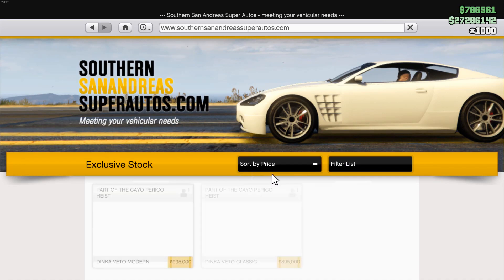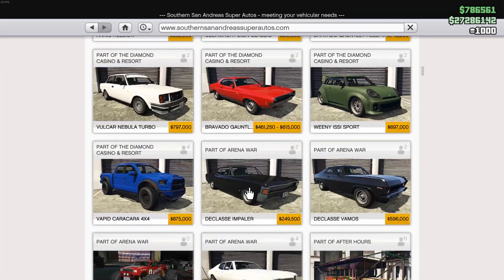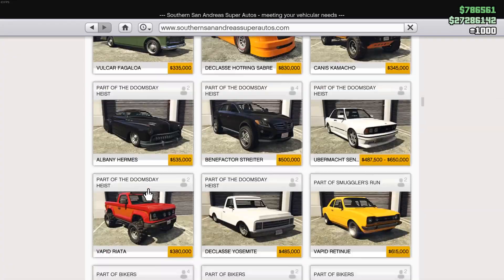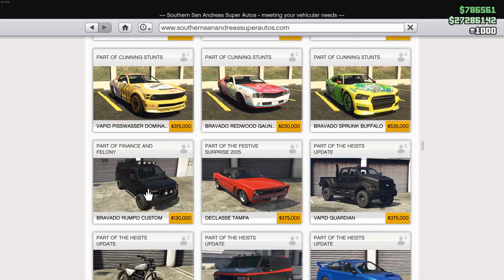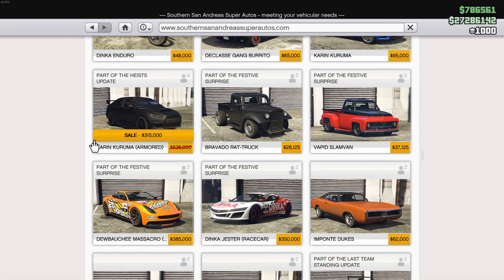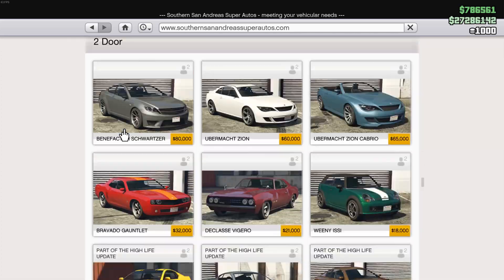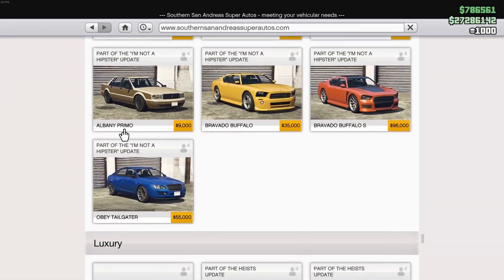Moving on to the next set of vehicles — Southern San Andreas. There is one really nice vehicle in here that a lot of you may already own, and if you don't, now is your time to get one. It's the Armored Kuruma — $315,000 is not too bad to get an Armored Kuruma. That does it for the Southern San Andreas vehicles list.